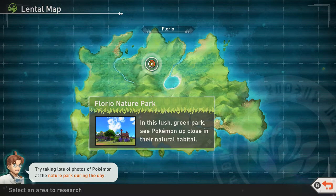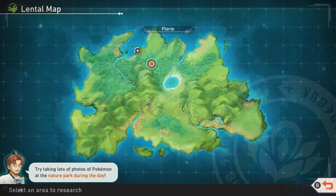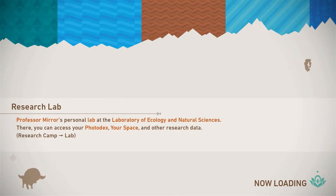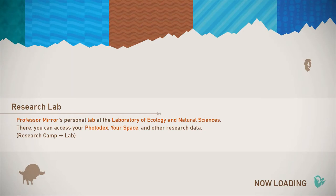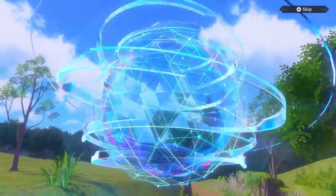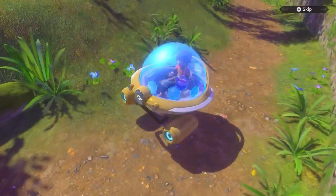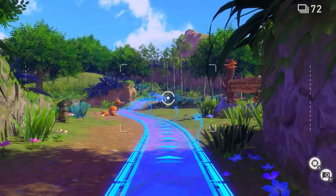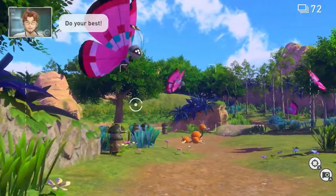Hi guys, welcome to another video on the JV and Millie channel. Today we are on episode 2 of JB's playthrough of Pokemon Snap. If you want to get the first impressions, check out the last video — we'll be making a bit of a playlist — but moving forward today we're gonna see what is in store for us next. Indeed, I am so excited for this again. I never played the original game, really enjoying this so far. Is this pretty much the same map that I was working with before? What are the main differences, do you reckon?